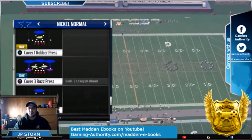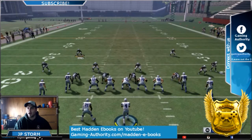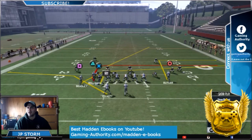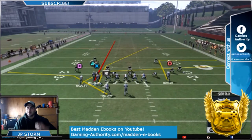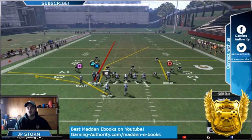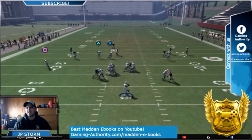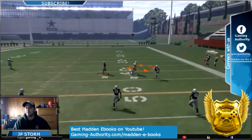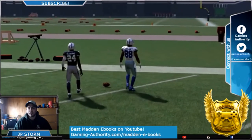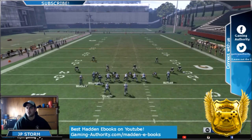Shotgun Tight, Drive Corner — flip the play. Against Nickel Cover 3 Buzz Press, you're going to take your best wide receiver, put him right where Bryant is, and motion him to the left. Streak him with Triangle — that could be it. I also put Beasley on a flat route to the left. You don't really have to, because the halfback is there, but you could also block the halfback since you need a little bit of time. This play produces results pretty fast — you don't have to wait as long as you do with Gun Flip Trips.